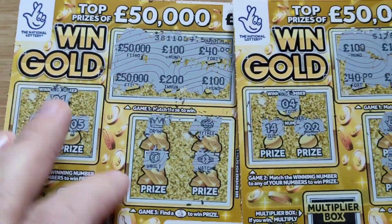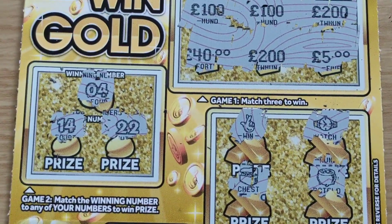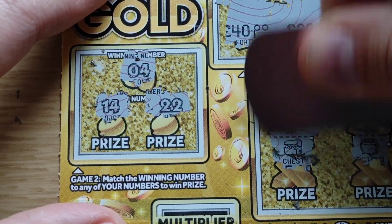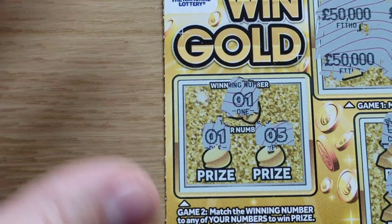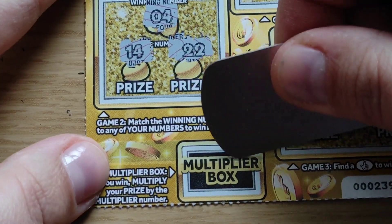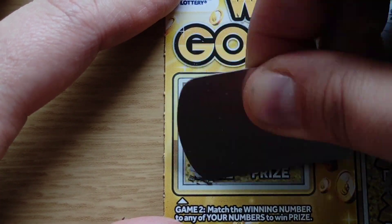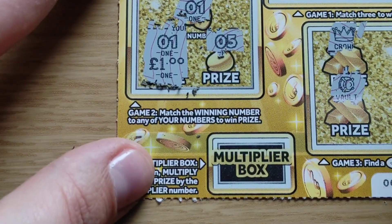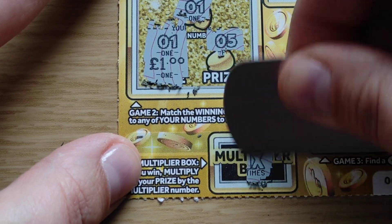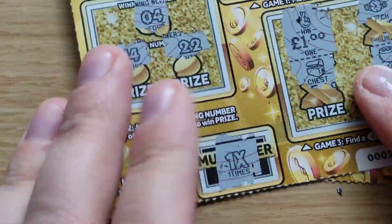Eight losers, we've got two winning cards. One of them is crossed fingers — let's see the prize. And the winner is... lovely, one pound. And the next one — oh, I forgot about the multiplayer box! Let me check — no, it's just one time. Okay, number one. I think that's another one pound. One pound times one, one pound times one — I've got a two pound win.